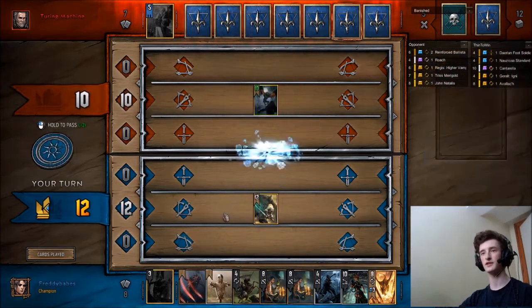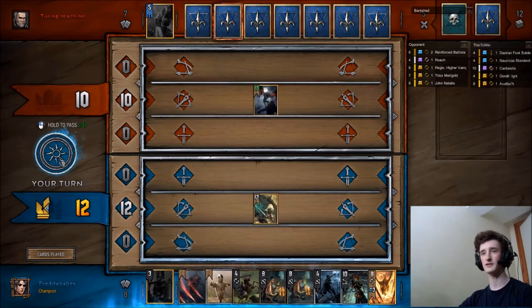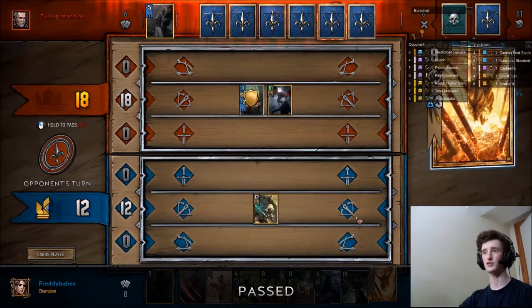If you want card advantage even more than a bigger Dash, you maybe don't play it. The thing is, she's a 12-point play which is very hard to beat if your opponent has no carryover, so you can just drop her and then pass straight after that. We guarantee even more card advantage, which is going to be great alongside Bork, and we'll get to choose when we do that.